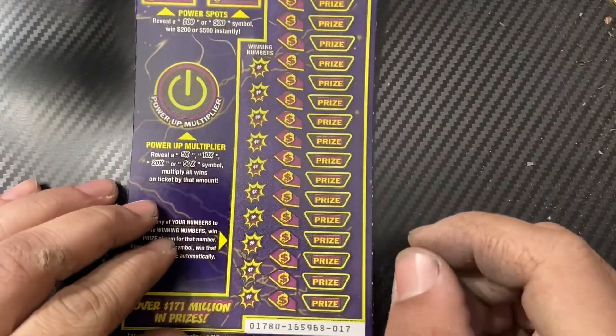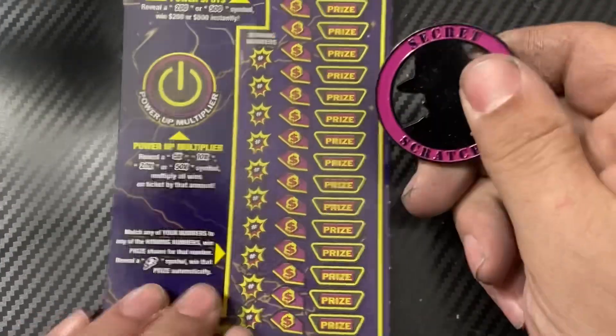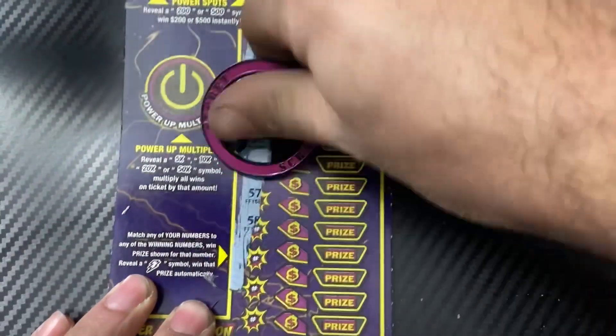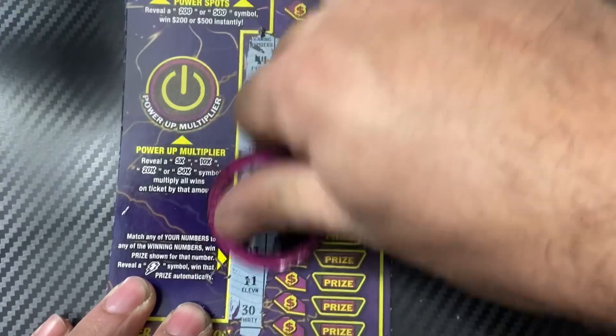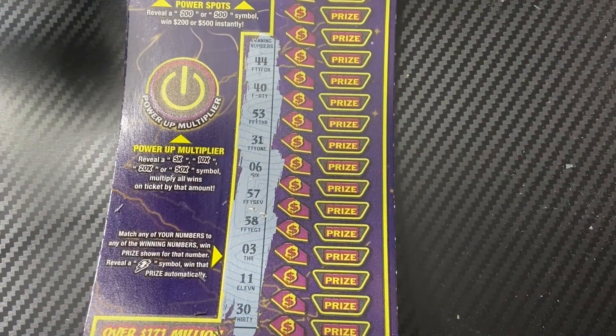This ticket is long — bear with me. We'll start with ticket 17, using Secret Scratchers, going for this one. Hopefully we can find a win. Your numbers are: 44, 40, 53, 31, 6, 57, 58, 3, 11, 30.